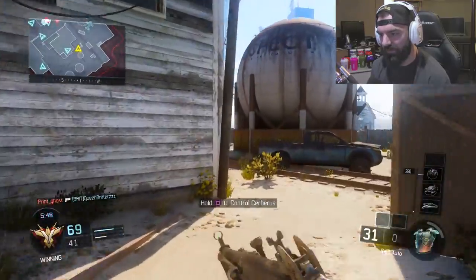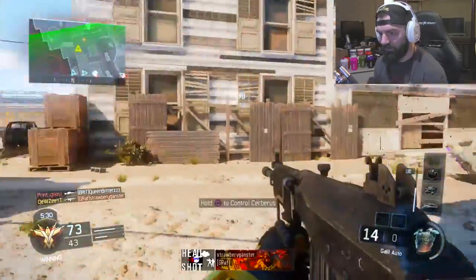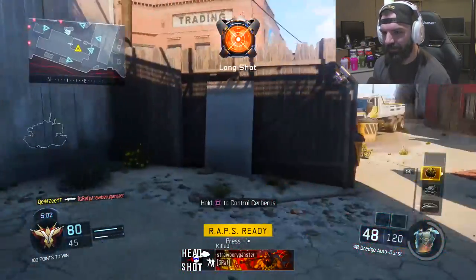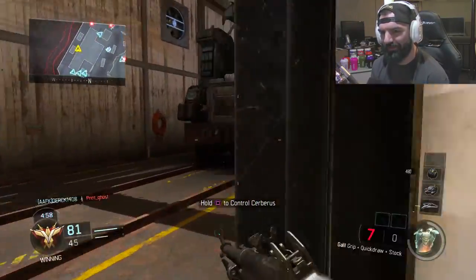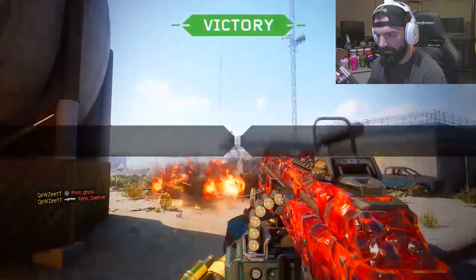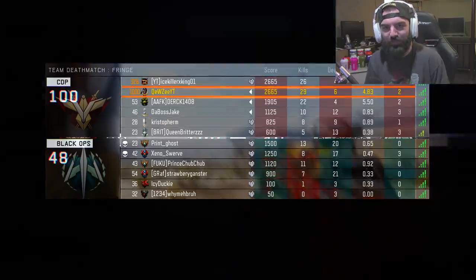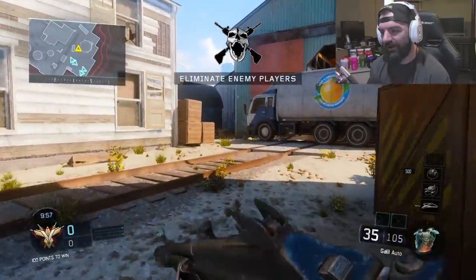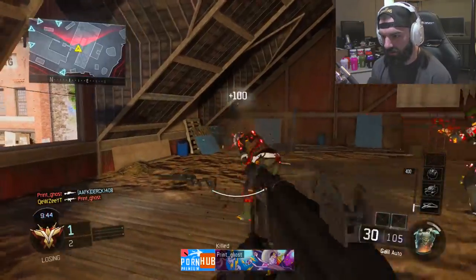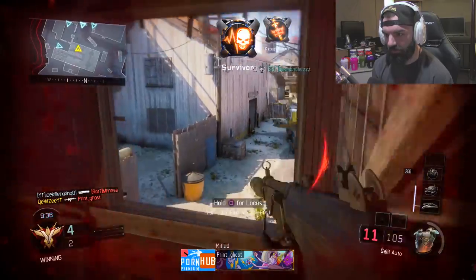We got a Cerberus — nice. I wish we had a VSAT or Blackbird up. We're a couple off wraps. Let's go, we got wraps! Q doesn't have Scavenger on his class, so ammo is rough. Well, we'll use the silencer real quick because you can't have a Galil video without the silencer. We got the silenced Galil — and I forgot to put on Scavenger again. Double kill!